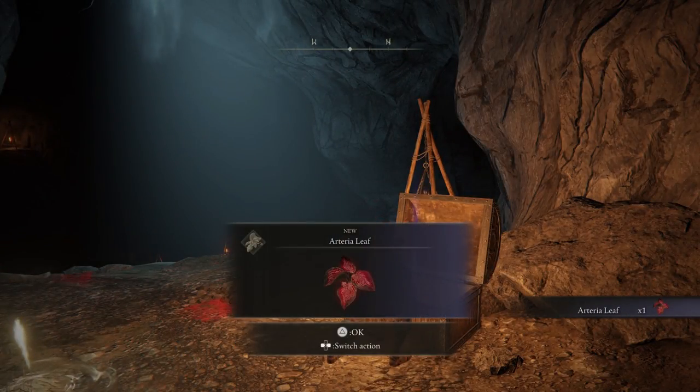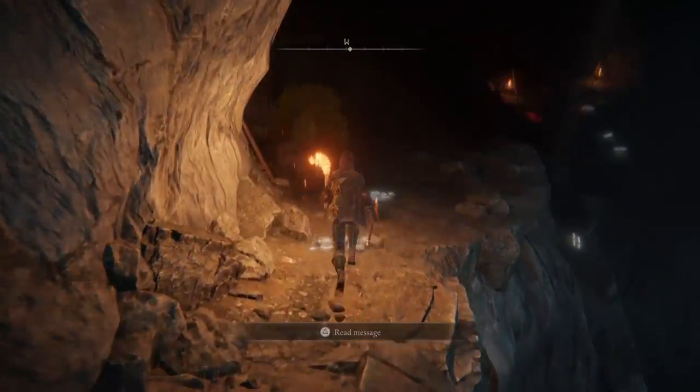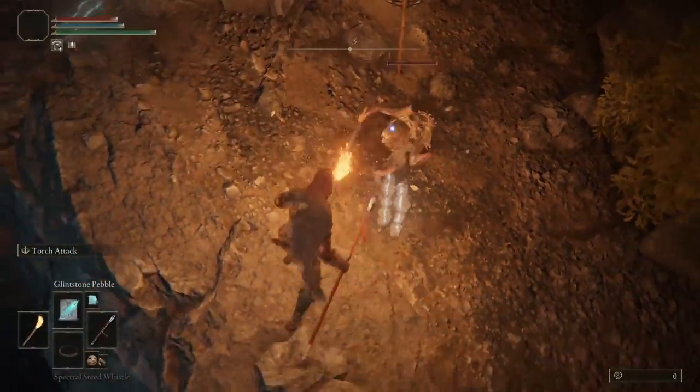When you are in, grab the Lost Grace and open the chest to get some loot. Get the one monkey in front of you and you can go to the left first to clear this small space here.